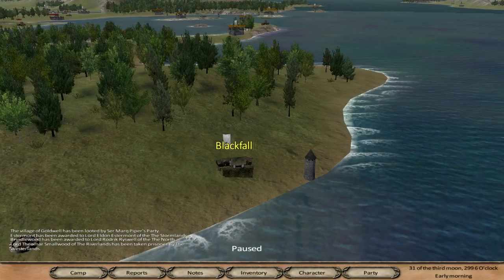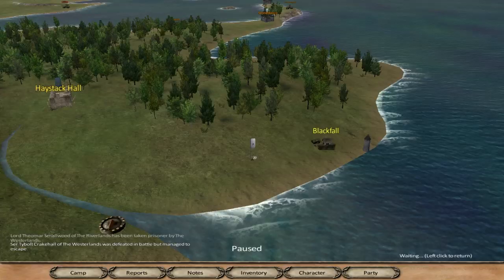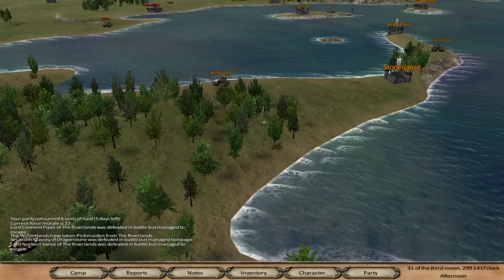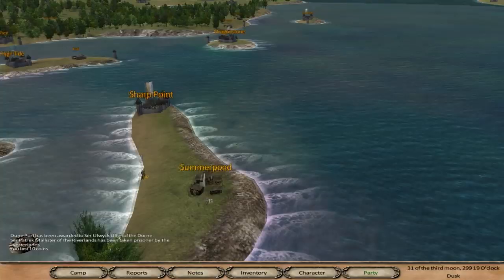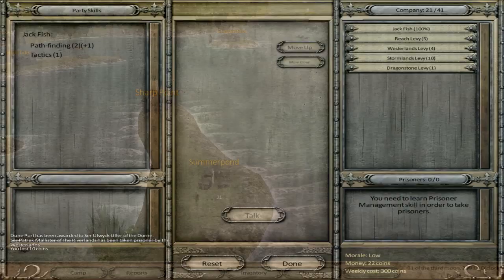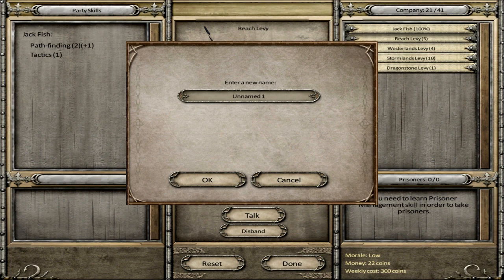I just need to level up - I'm pretty close. As soon as I level up I can start using a decent sword. Let's grab some of Stannis's men. I now have 20 men in my party and our army is very multicoloured. I'll rename Group 4 to Spears - that's what they'll belong to. The rest will belong to infantry.